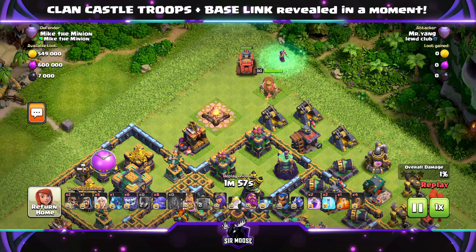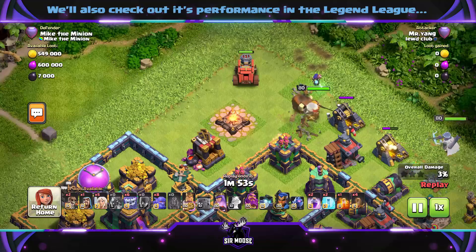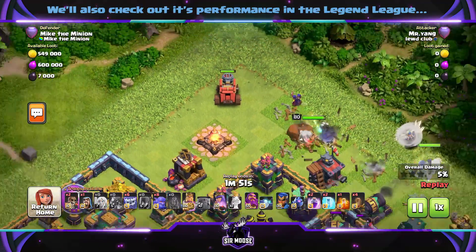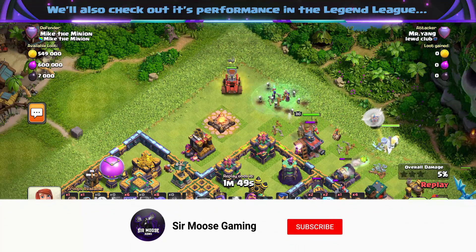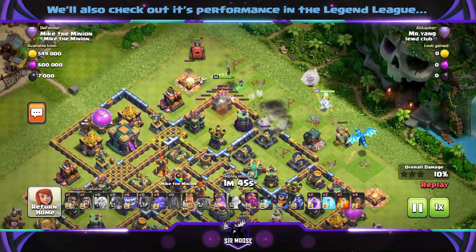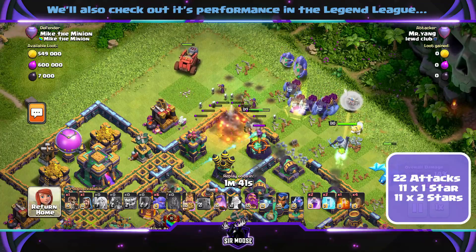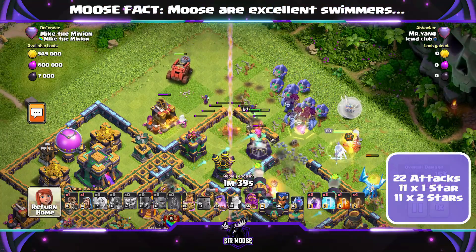What's going on in that corner? We've got the Flame Flinger, Enemy King — I do believe that's Nigel the King — with Zack the Yak attacking the base. First of all guys, how did the base do in the Legend League? It did very well, thank you very much. 22 attacks in the Legend League: 11 were 1-star and 11 were 2-star. So it performed very well, guys.